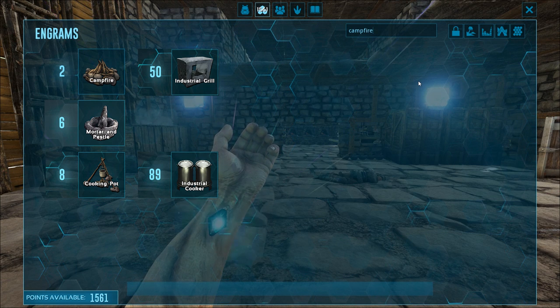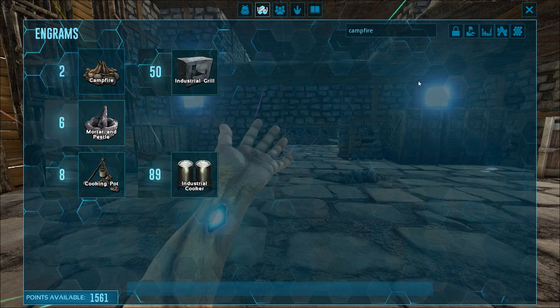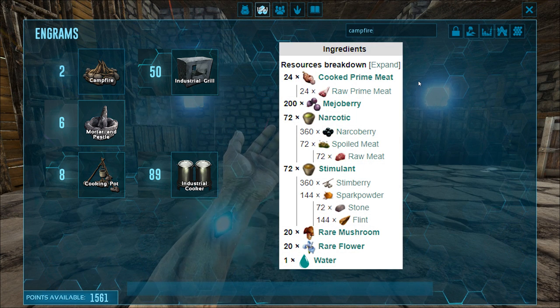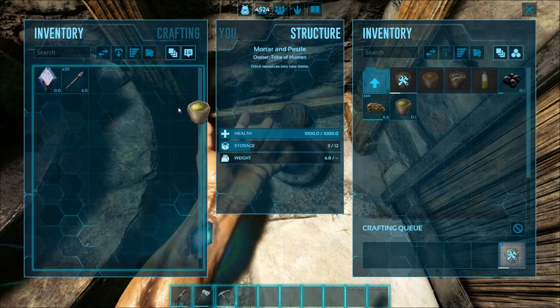First off we're gonna need a campfire and industrial grill to cook our prime meat, a mortar and pestle to make our narcotic and stimulant, and lastly we're gonna need a cooking pot or an industrial cooker to make our mind wipe tonic. Here's the full list of ingredients that you'll need — both the narcotic and stimulant can be made in the mortar and pestle.